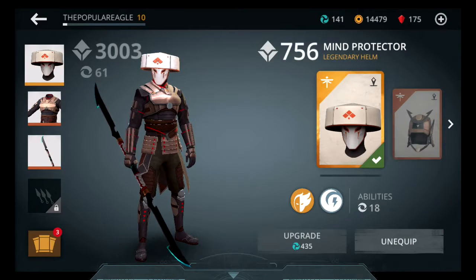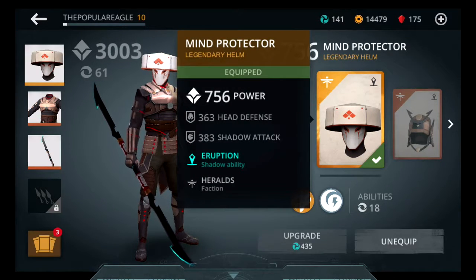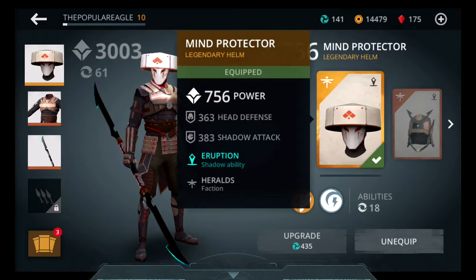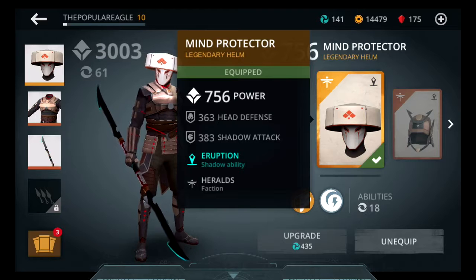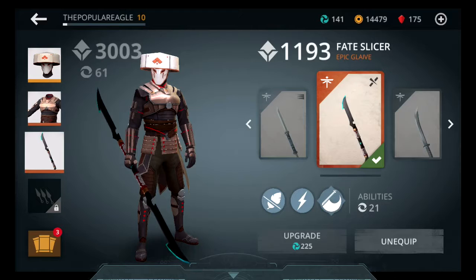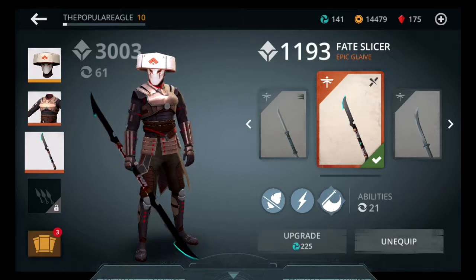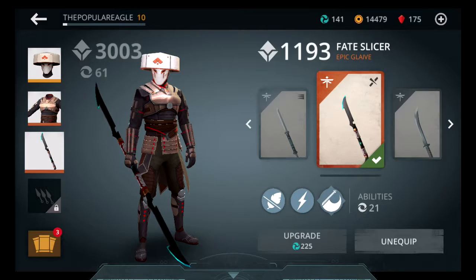So as for my loadout, I have a legendary helmet now called the Mind Protector. Here are the stats: 756 power, 363 head defense, and 383 shadow attack. It also has the Eruption Shadow ability. We still have our Thick Placard — that's the same as last time. And we now have our Fate Slicer, which is an epic glaive. It has an amazing shadow move that I'd love to share with you guys.